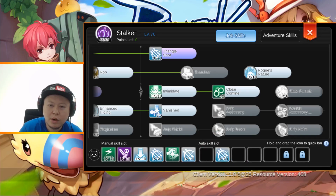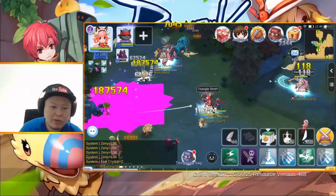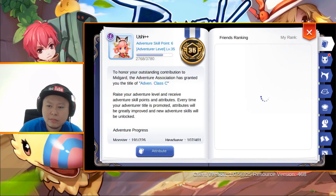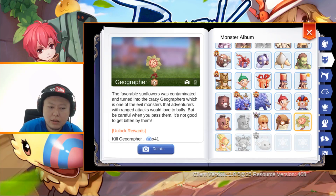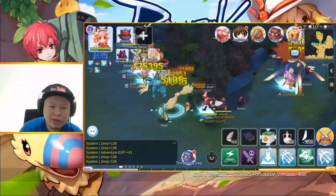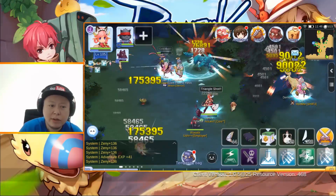So I decided to use triangle shot for the one-hit KO. With enchant deadly poison my damage is 187,000, which is overkill — Geographer's HP is 165,000. Even without enchant deadly poison I can still do around 175,000 damage, so that's already good enough.